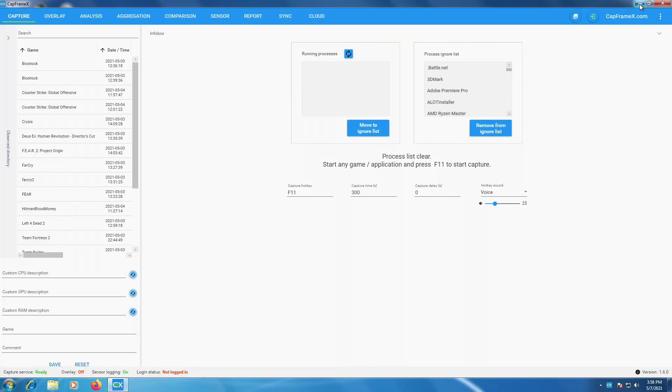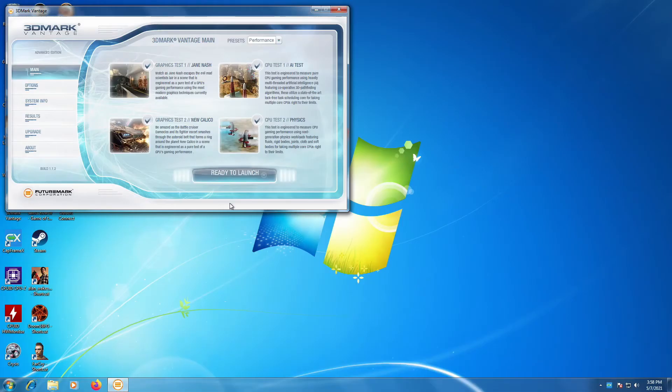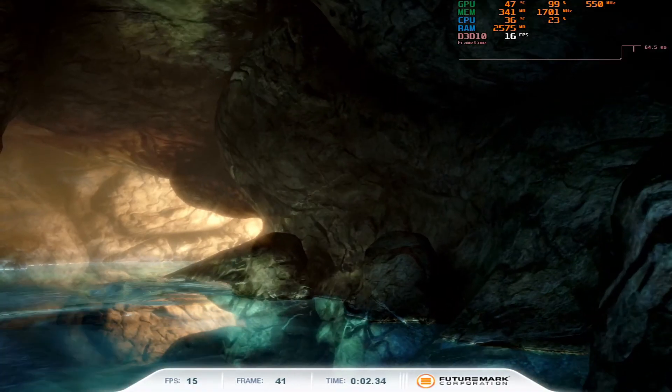I'm going to be using Cap Frame X to capture the data — I'll leave a link below so you can check it out for your own testing. I'll delete all the old data to start fresh. The first thing we're going to do is run 3DMark Vantage quick, just to get a GPU score before jumping into games. 3DMark Vantage is a DX10 benchmark, so I use it for all GPUs that support it.